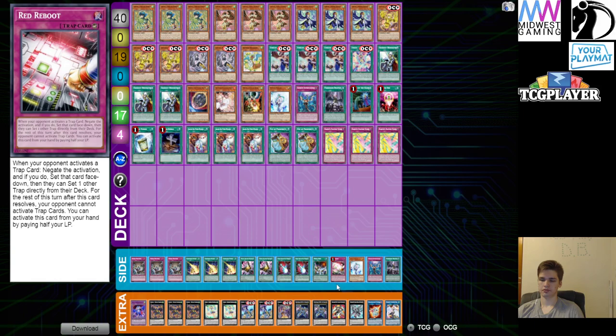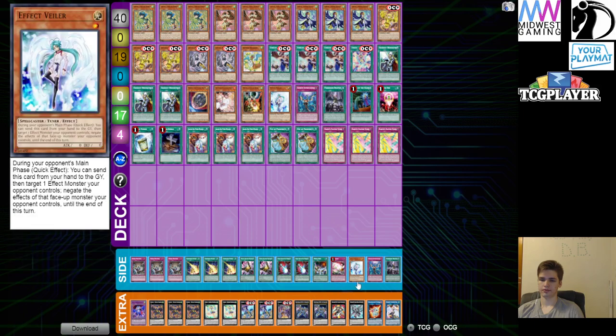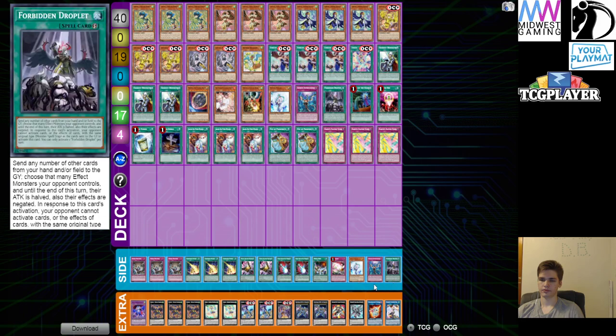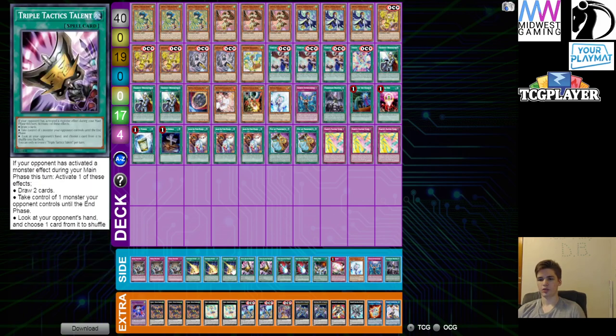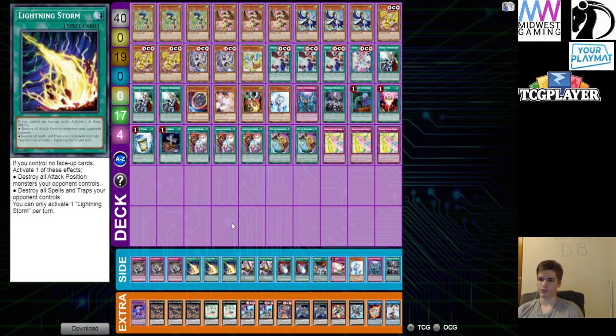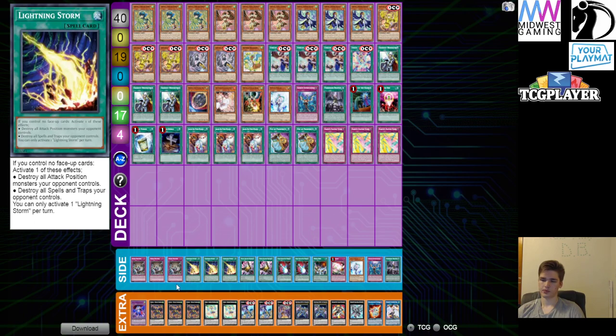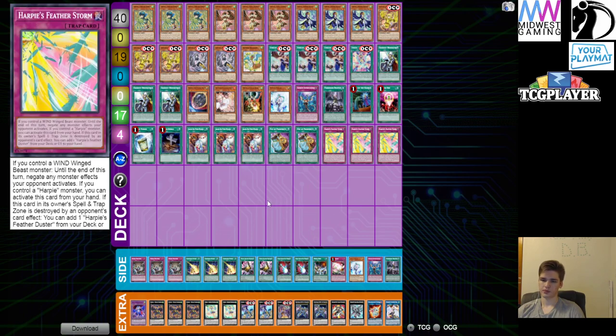I have two Dark Ruler because sometimes Droplets isn't good against certain matchups — you don't want to get rid of everything in your hand — so I run that as a two-of, just to have the diversity of two Droplets or two Dark Ruler. I have one copy of Mystic Mine because you can use it as a Crossout Designator target if they play Mind on you, or if you side it and resolve it with three opponent monsters on the field, you can do your OTK combo with two monsters and swing for about 8,000 damage. There's also one Red Reboot just to shut off back row.